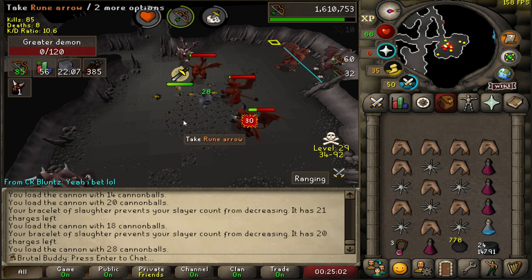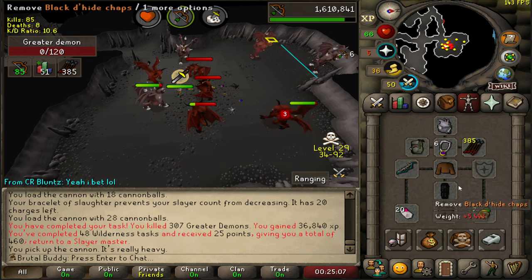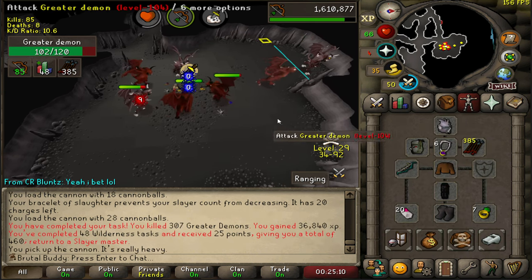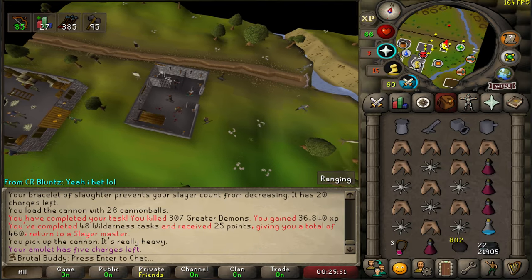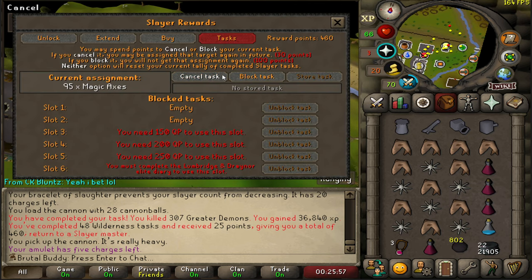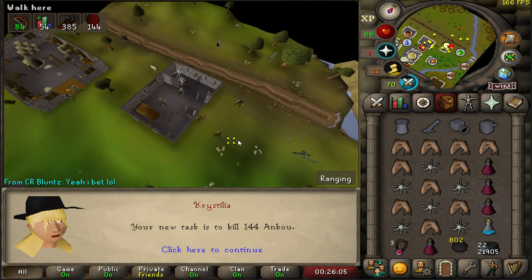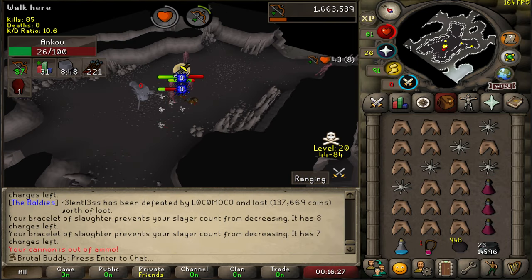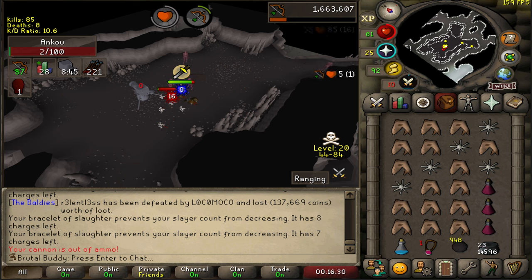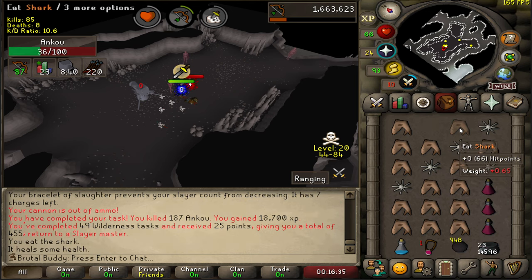Third time's the charm — got finished with the task that got me killed two times. Magic axe is most likely getting cancelled. New task is extended Ankus — that's a good task. At 20 wilderness as well, so if I see someone I can easily teleport out. 49 Slayer tasks completed.